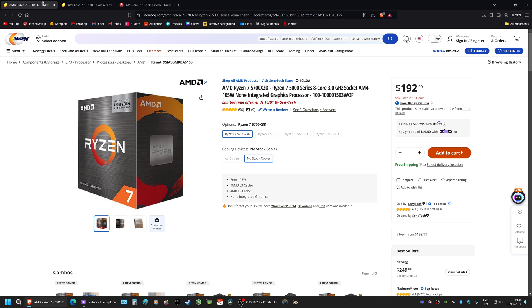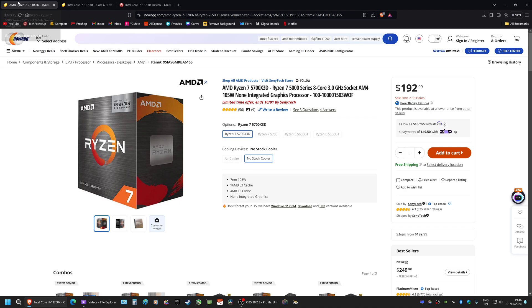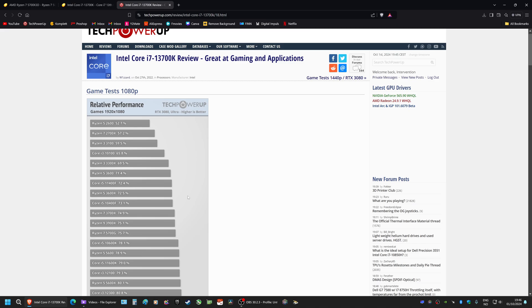Hey, what's going on fellas? I hope you're all doing fantastic as always. Today I'm bringing you a comparison in 2024 of the 5700X 3D and the i7-13700K. The 13700K, if you live in the US, you can have it for about $350 right now. The 5700X 3D on the other hand you can have for around $200.